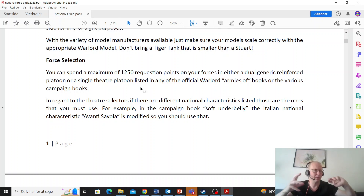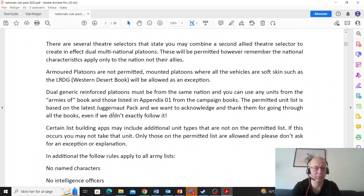The force selection is either dual generic reinforced or single theater. I like this setup because it balances theater platoons, which can be a little overpowered sometimes, with dual platoons where you get access to so much more. There's also a modified anti-Savoya rule which makes Italians a little more playable.